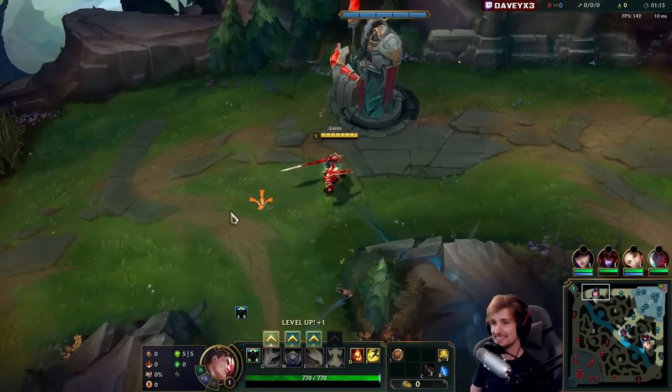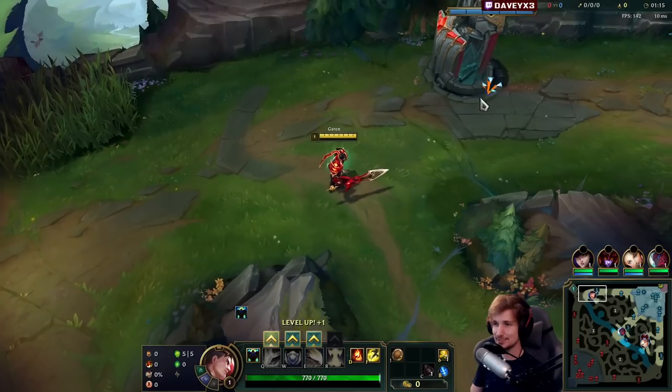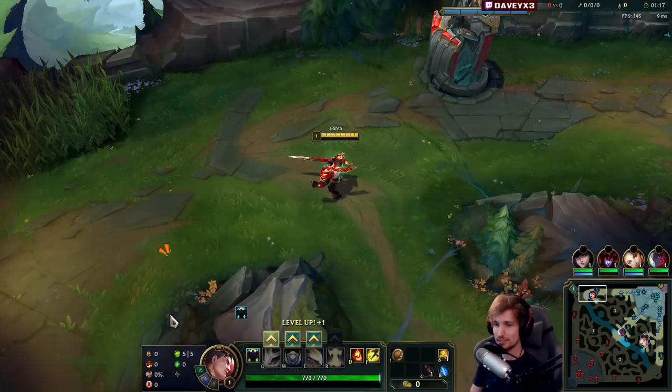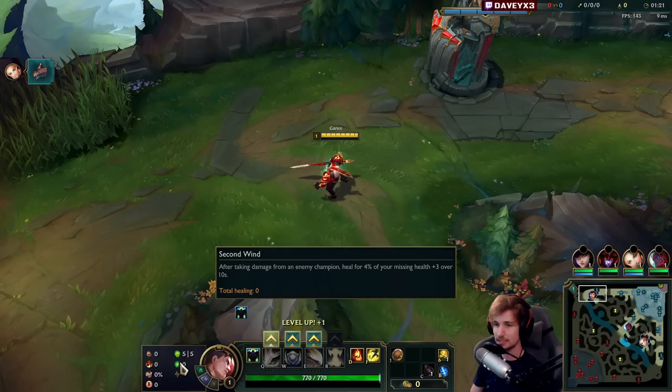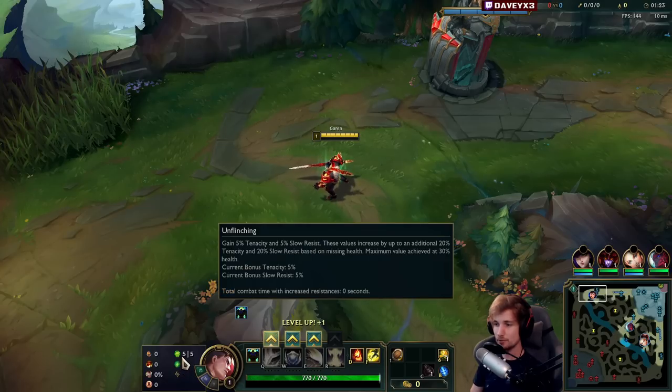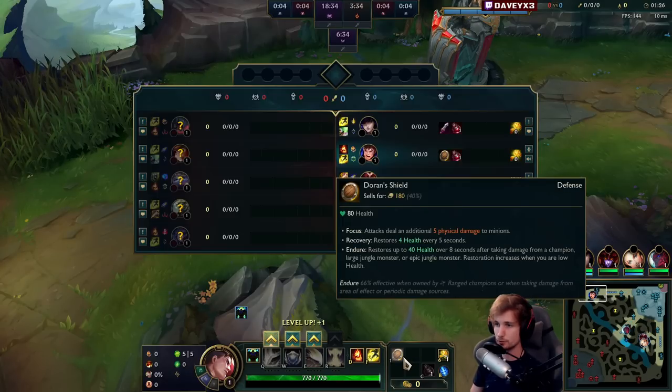We're playing Garen top lane, and what we're running this game is Conqueror, Triumph, Alacrity, Last Stand, Unflinching, and Second Wind. We're also going to combine the Second Wind along with the D-Shield for the poke.